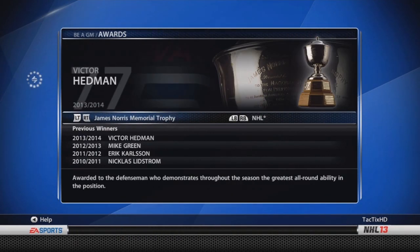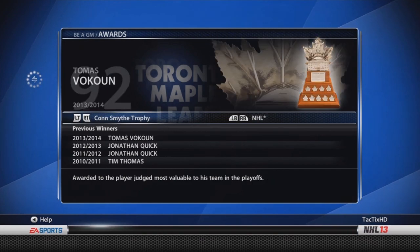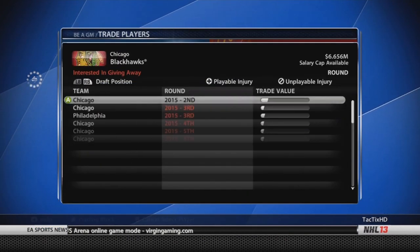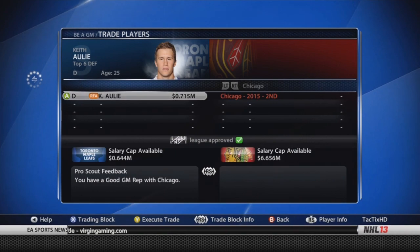Here are the awards from last season. We won the Stanley Cup and the Clarence S. Campbell. Huberdeau actually won the Calder for Rookie of the Year. Bokun won the Conn Smythe. Not too bad for awards — let me know if you want to see more awards in coming episodes.